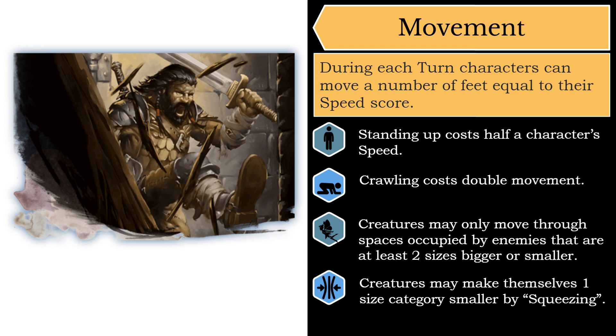Characters also suffer movement penalties when squeezing through a small space. Squeezing penalties are imposed when you try to move through a space that is one size category smaller than you. For example, your party discovers a secret door in a wall that opens into a small narrow tunnel. If the DM decides that this is a small size opening, then the party's halfling can walk through it without a problem, but the medium-sized humans and elves in the group are going to have to squeeze in order to pass through it. While squeezing, characters spend one extra foot of movement for every foot squeezed through — very similar to difficult terrain. They also suffer disadvantage on attack rolls and on dexterity saving throws, and enemies attacking a squeezing target gain advantage to their attack rolls.